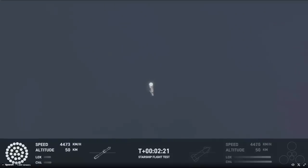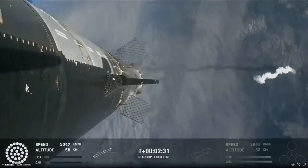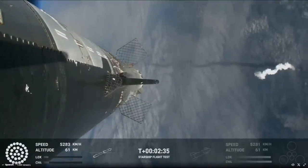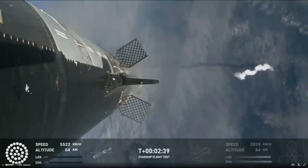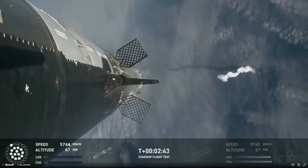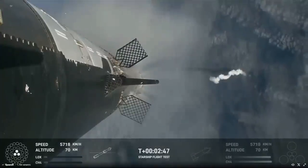Counting down now, we're going to be coming up right at around the three-minute mark on that hot staging maneuver. We'll see the booster engines start to shut down — you'll see all but three lights go out in the middle. And then we'll see the engines ignite on ship, pushing it away, and that will start carrying the ship into space. The booster will start to do its flip and then move into the boost-back burn, setting it up to splash down in the Gulf of Mexico.